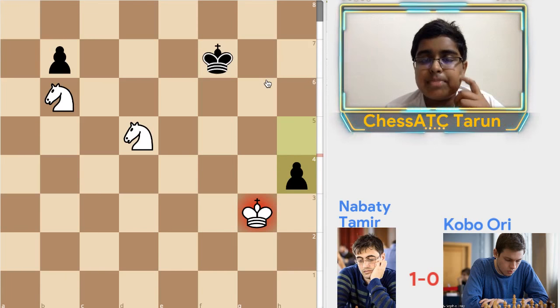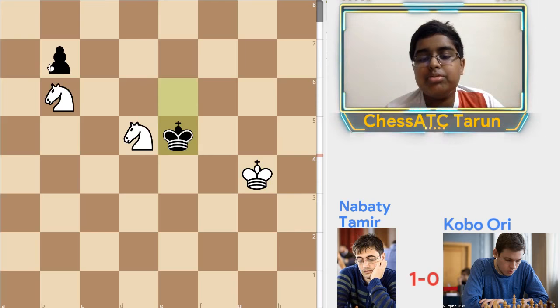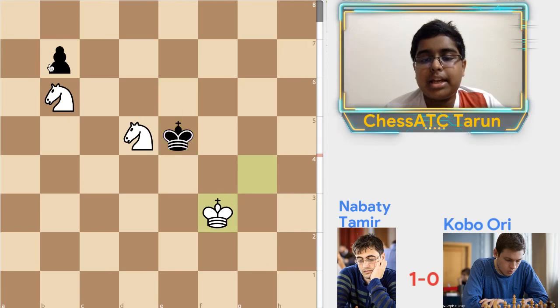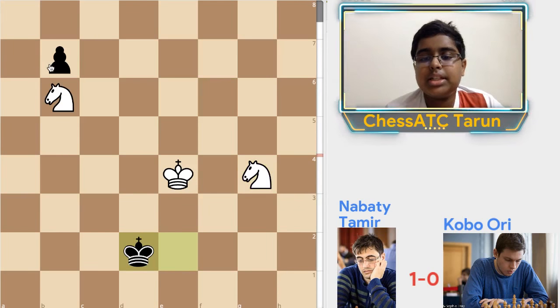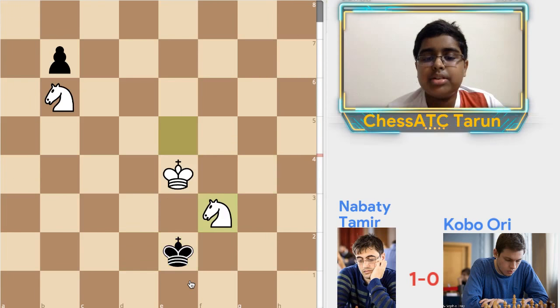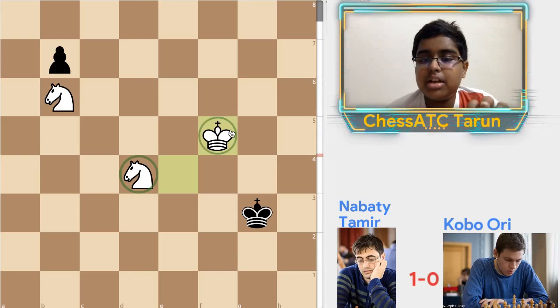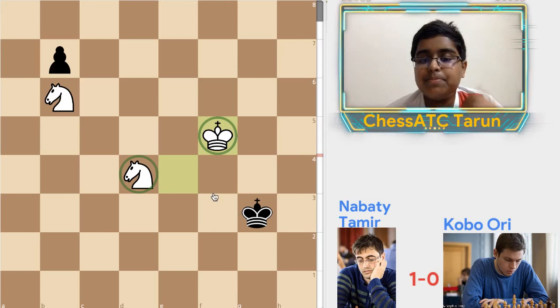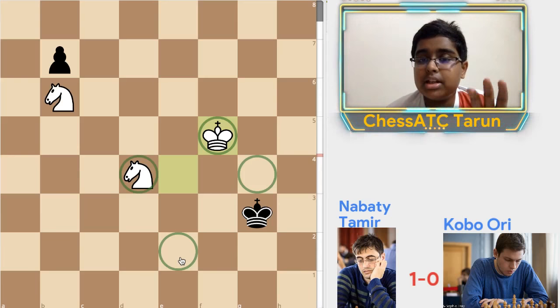The first task Nabati Tamir did was that he wanted to stop this pawn. So first he tried to maneuver his king and knight to trap the black king. You can see that Nabati Tamir is trying to control the squares. After the next ten moves, Nabati Tamir gets the same position but closer — like King b5 and Knight d7.